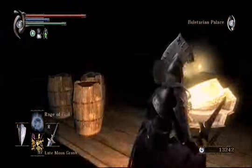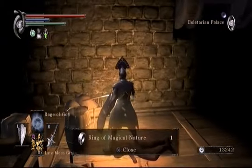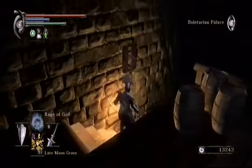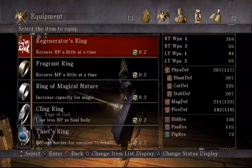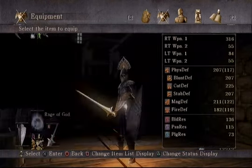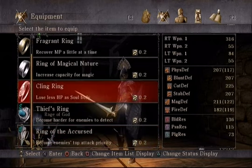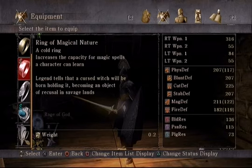Just want to be careful when going upstairs because you never know, something will be waiting for you. Two new items here: the Ring of the Accursed and the Ring of Magical Nature. Nothing else of interest at the moment, so let's go ahead and check these items out. The Ring of the Accursed ensures that you are the target of an enemy if they have more than one target to choose from — for example, a blue phantom situation. The Ring of Magical Nature grants one extra spell slot, similar to the Ring of Devout Prayer for miracle slots.